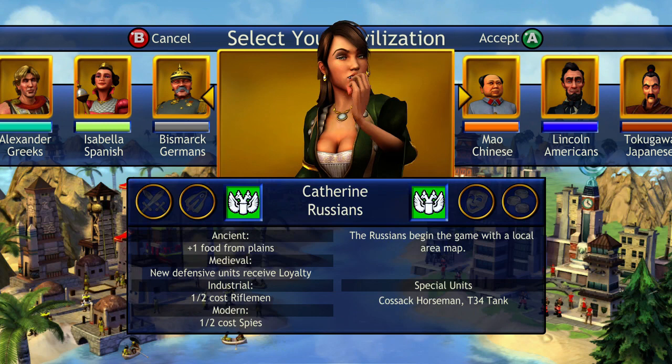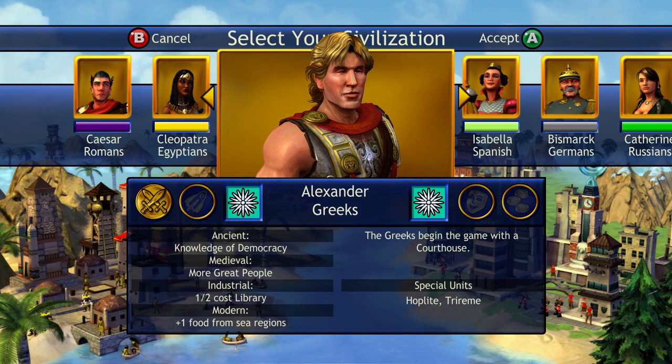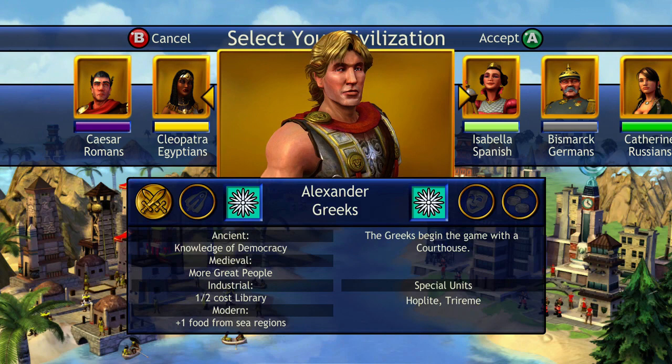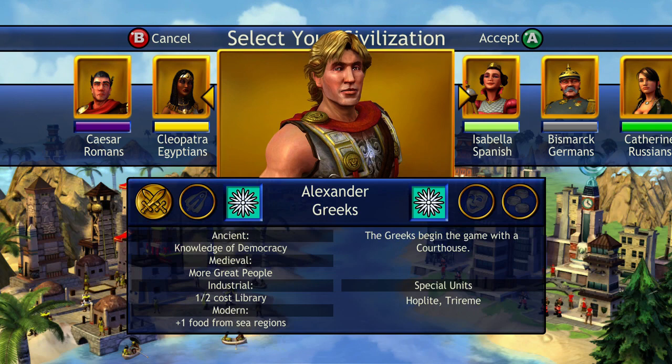If you are starting out, the one I always start with is the Greeks, simply because they start out with democracy and a courthouse. This allows you to get a lot more science, because personally what I play for in this game is learning — going for the capabilities, the space goal, or just having that science to research things, which gives you a greater advantage over everybody else. I recommend the Greeks.